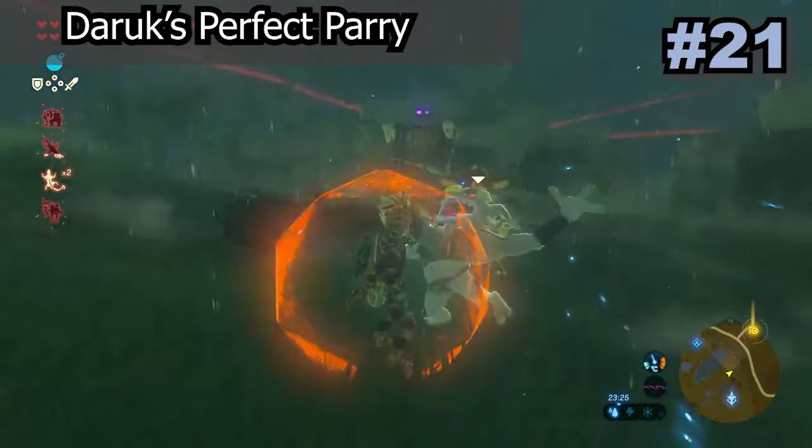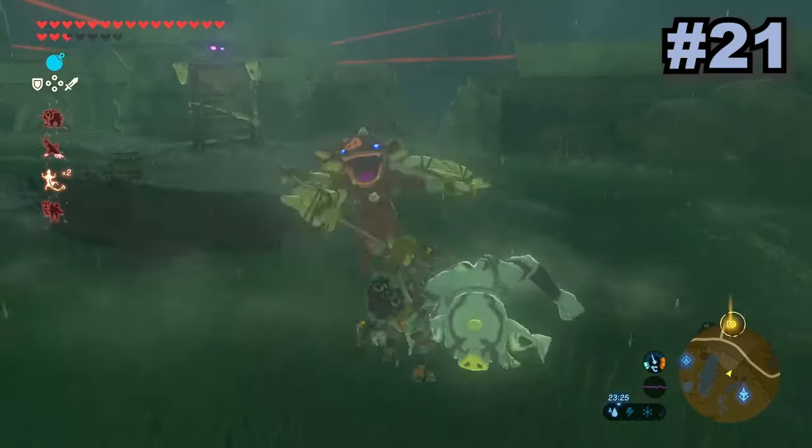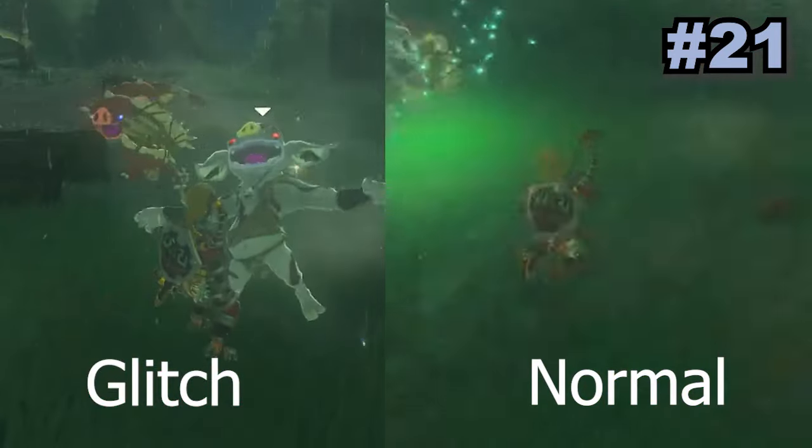You can actually perform something called a perfect parry with Daruk's protection, which will stop you from taking damage and won't use up a charge. To do this you just need to tap ZL at the right time instead of holding it down, and if you do it right a charge won't be used but the effect will still work.